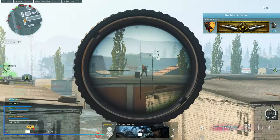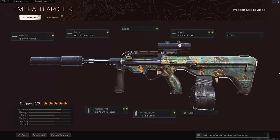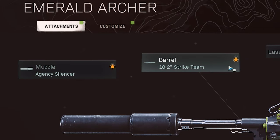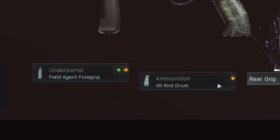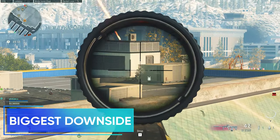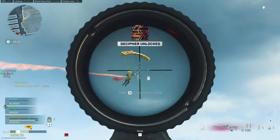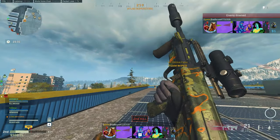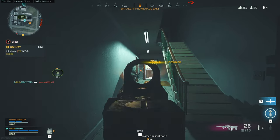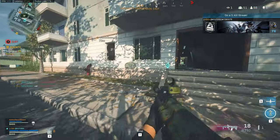For the AUG loadout, most players have settled on one setup — the only variable is the scope or sight. The recommended loadout is: agency silencer, 18.2 inch strike team barrel, axial arms 3x scope, field agent foregrip, and the 45 round drum. The biggest downside of the AUG is again ultra-long range performance, making it very difficult to land more than one bullet on your enemy. Compensating for the recoil on a single burst at that range is nearly impossible, so don't bother — you'll waste ammo and expose your position.